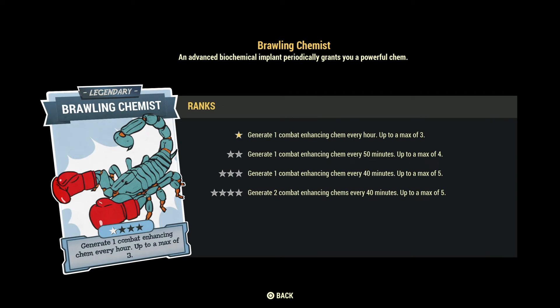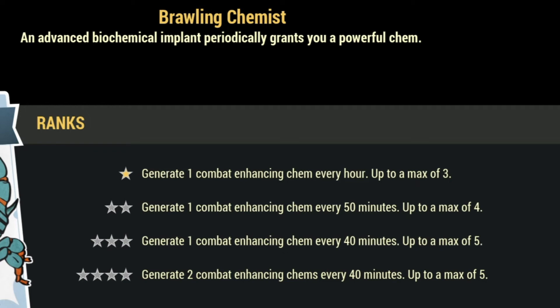Brawling Chemist: generate 2 combat enhancing chems every 40 minutes up to a max of 5. This is for melee players and gives combat enhancing chems that boost strength, endurance, and other stats briefly. The problem is there are so many chems in this game you can just farm that boost your stats for a short period of time. So it just doesn't work to invest 300 perk points when you can farm chems very easily and boost your stats for free.